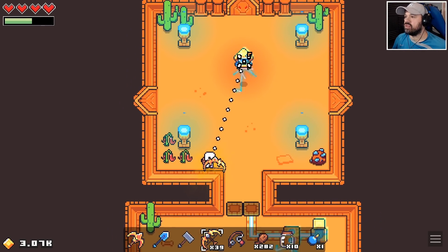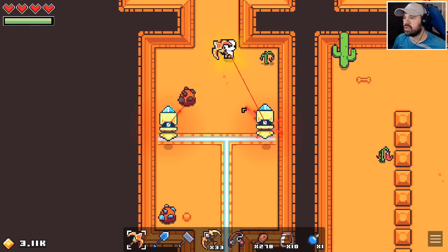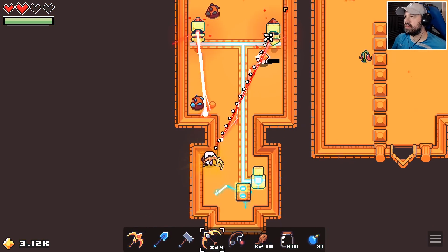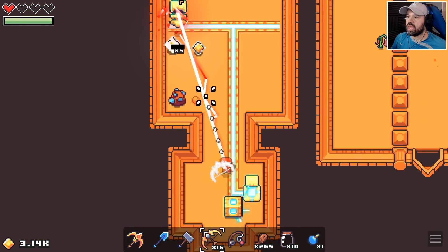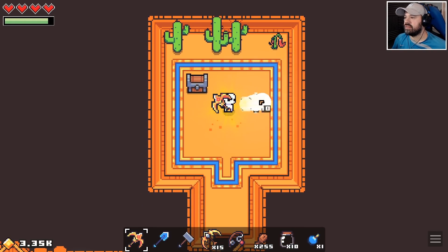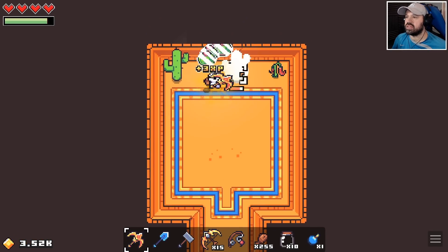Let's check out this little monstrosity — what's the worst that could happen? I don't like you! Ow ow ow ow — no no no! And it's down! Let's see what's in the chest — some gold and some diamonds or gems.